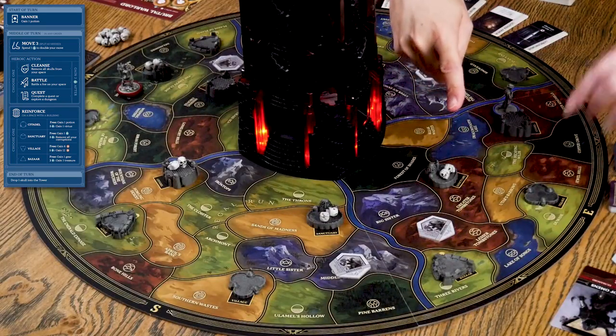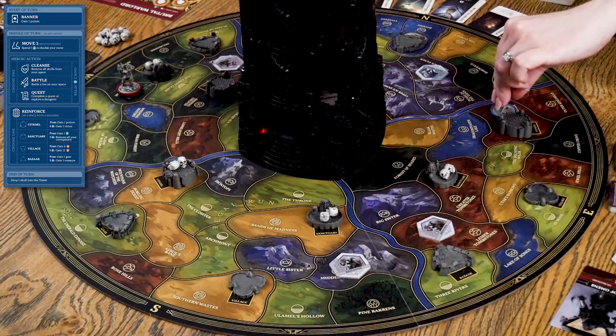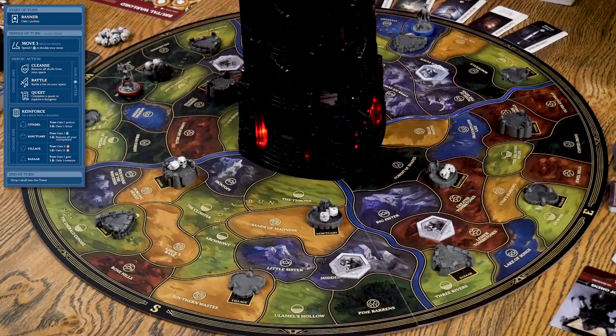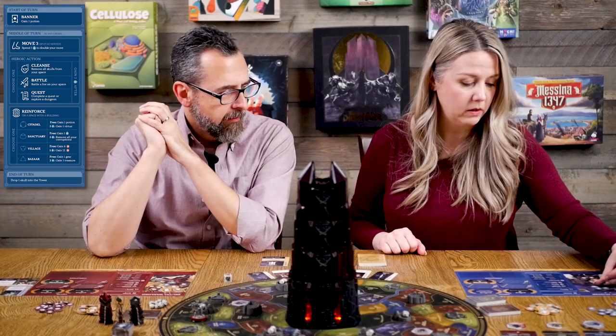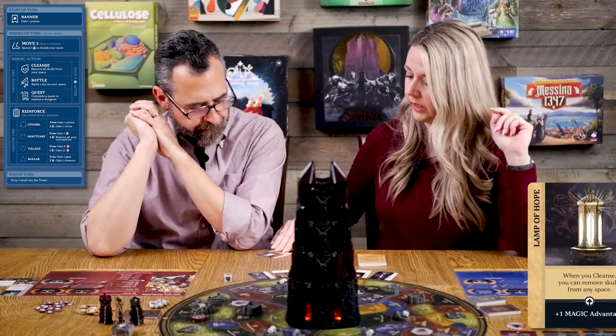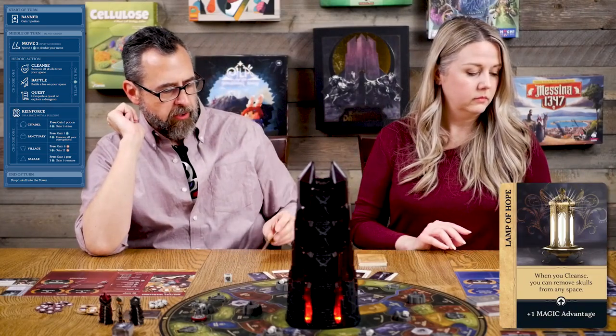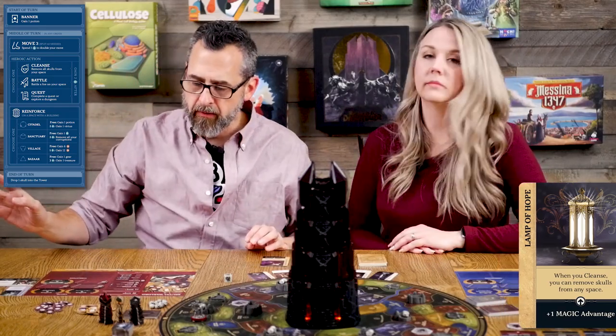To gain a treasure Alicia needs to go to a bazaar. She also has a virtue: when she reinforces at a bazaar she spends one less spirit to gain a treasure. So getting treasures is clearly going to be her specialty. The nearest bazaar is within three spaces, so she moves one, two, three, reinforces there, and spends one spirit rather than two to gain the Lamp of Hope.